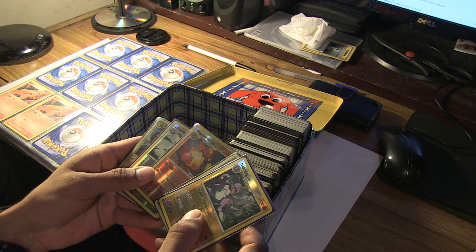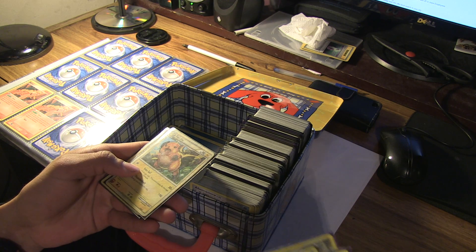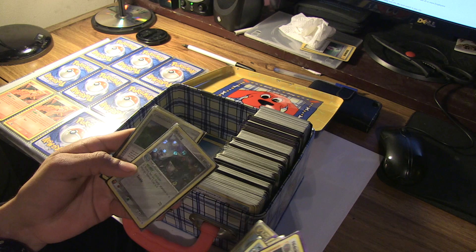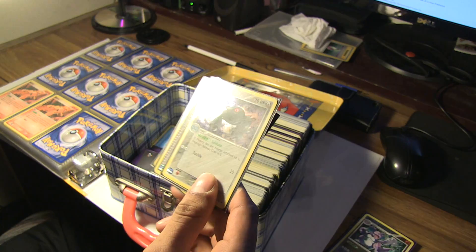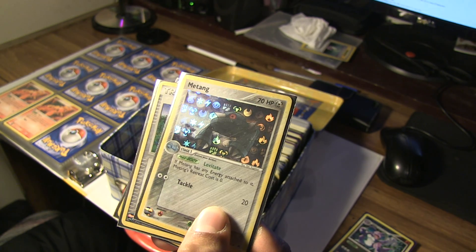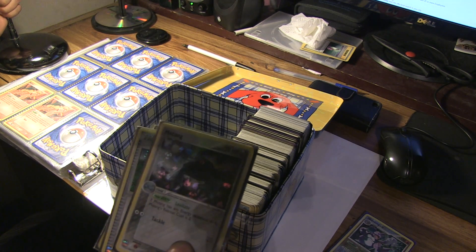There's Metagross. What is this — Staravia? It's got a little crease on the corner. And here's my Mewtwo — super cool card. Let me get it under my light here with a little artificial light. It's awesome, right?